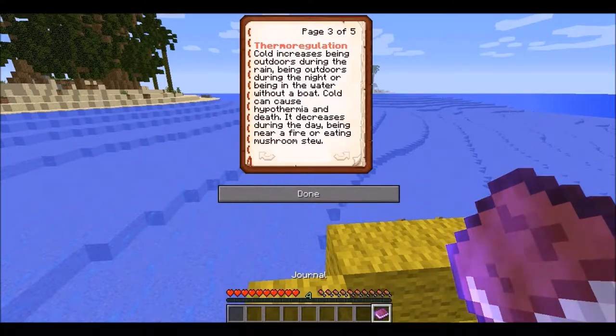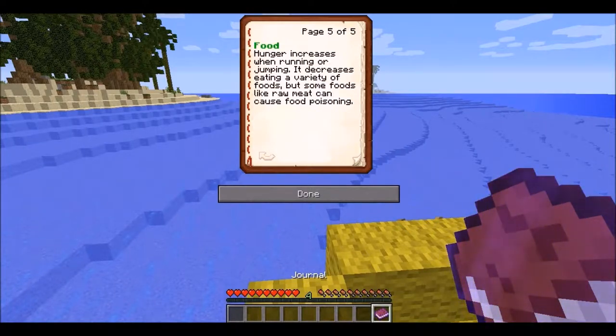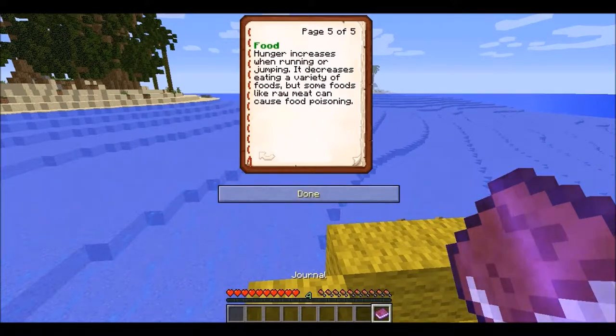Cold decreases during the day, being near a fire, or eating mushroom stew. Water: thirst increases every second and with intake of bread and cookies. It decreases with intake of water, watermelon, or apples. Being under a roof can help control cold during the night or during the rain. Hunger increases when running and jumping. It decreases eating a variety of foods, but some foods like raw meat can cause food poisoning.